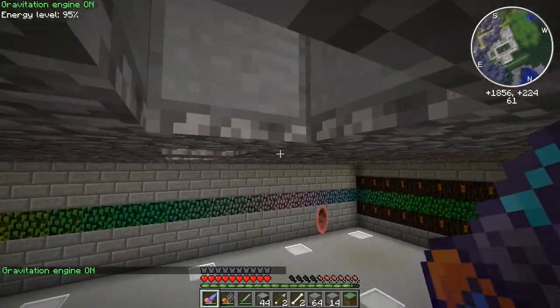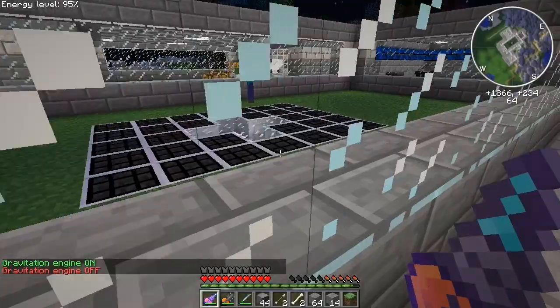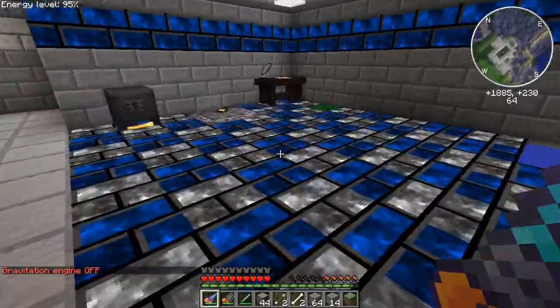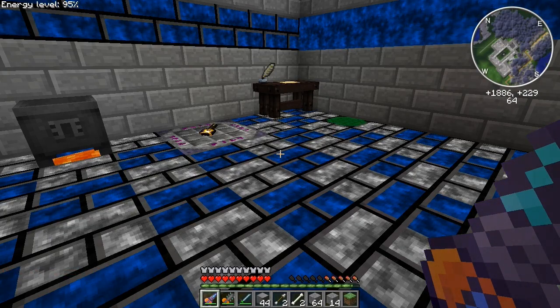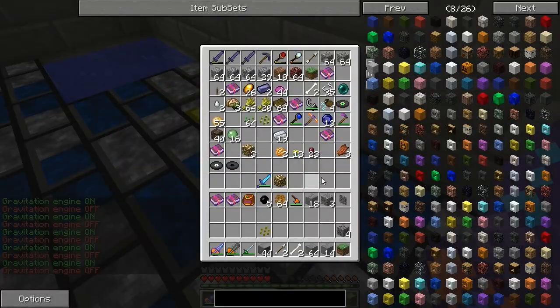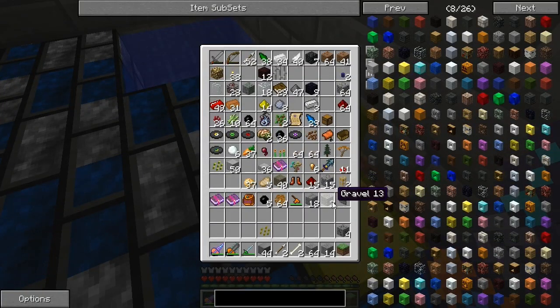Let's go upstairs and make an arcane levitator because I don't know what happened to mine. We can also fill in the spot — I took out the beacons for now. We have all this stuff, we might as well just get rid of them. Let's find the Thaumonomicon — I hope I have one up here, but I don't think I do.